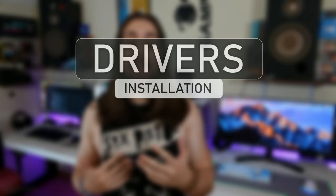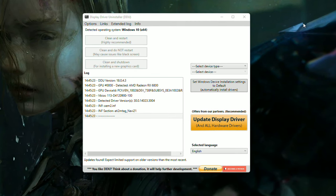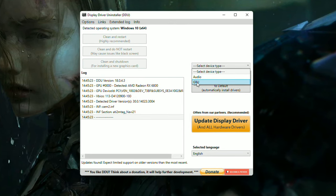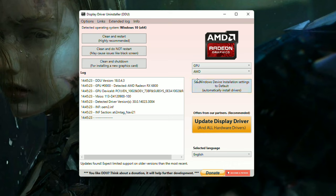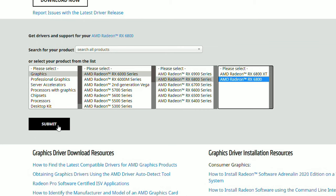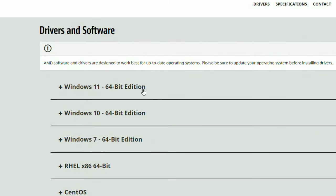The first one is the driver installation — you may have a messed up driver or Windows installation. On the driver side, you just need to do a clean installation. You can use DDU — Display Driver Uninstaller — to remove all existing drivers, reboot, then go to the NVIDIA, Intel, or AMD website, download the driver installer, install it, and you have a clean driver installation. This alone may fix most of your stuttering issues.